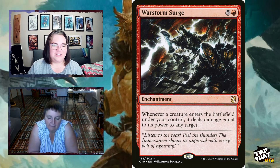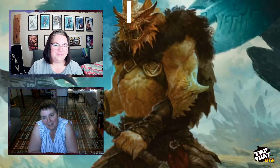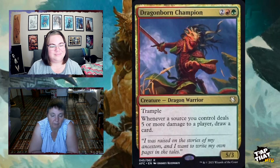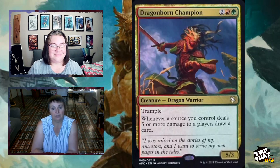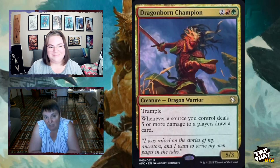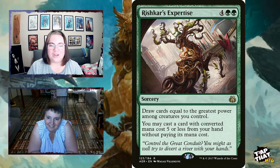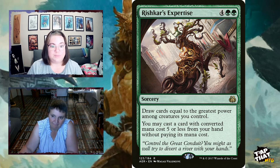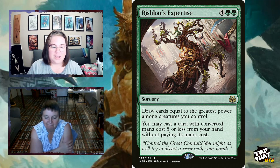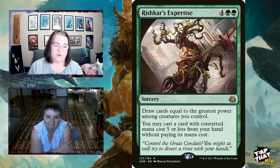Card draw and tutors: the formula suggests 13; this deck has about 9. Dragonborn Champion, for two a red and a green, is a 5/3 with trample — whenever a source you control deals five or more damage to a player, draw a card. You'll be drawing lots of cards with this one. Rishkar's Expertise, for four and two green, draws cards equal to the greatest power among creatures you control — potentially a lot — then lets you cast a card with converted mana cost five or less for free from your hand.